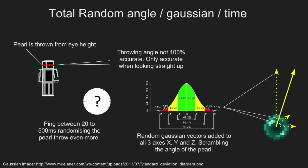You would expect looking straight up to be the perfect alignment for throwing the pearl, but that's not the case. In the code there is a randomness — a scrambling — something called Gaussian randomness, that is applied to all the different axes of the pearl. It scrambles the location or the directionality of whatever angle you're throwing. If you're throwing it straight up, it will scramble that number and make the pearls completely unreliable.